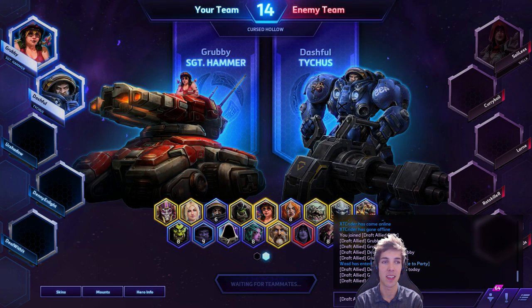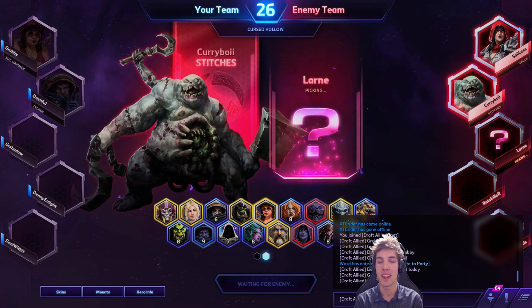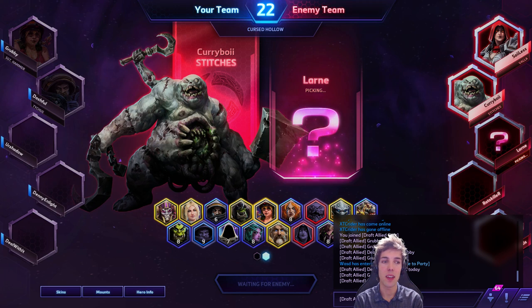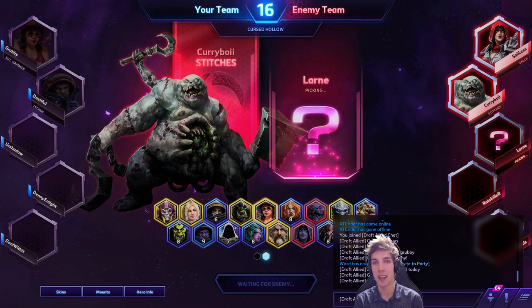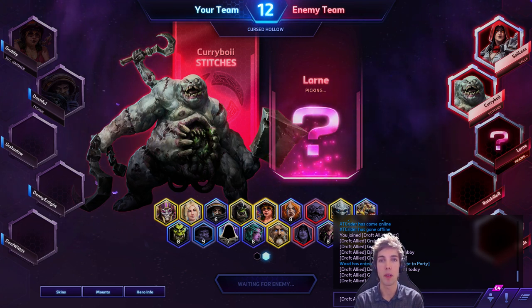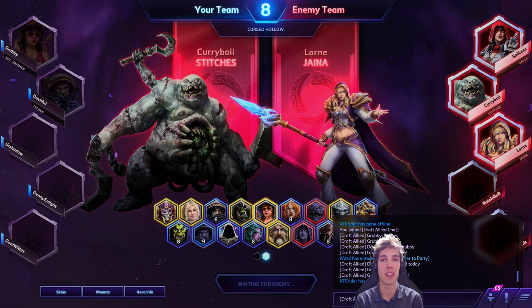So far we've got a Tychus in our team. He's going Stitches because I'm Hammer — that's okay. To round out a team composition, we're going to probably need a Melee Warrior, a Healer, and then something else. With Hammer, I like Double Healer or Double Melee Warrior to provide more support or peel for me. Muradin is a popular pick as well as Stitches.